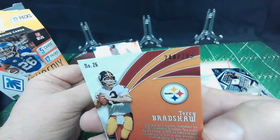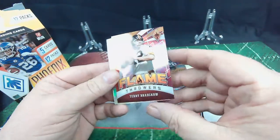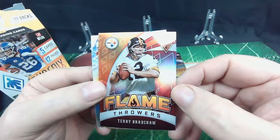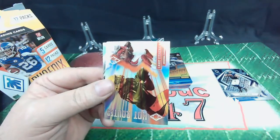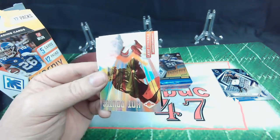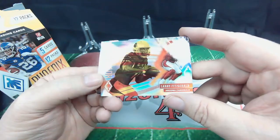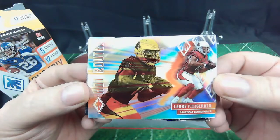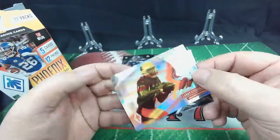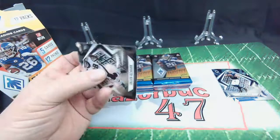It is numbered — numbered out of 299. Terry Bradshaw, he's a little bit younger in this picture. We'll pass that back to the sleeving secretary. And we got a Larry Fitzgerald Hot Routes — another of the nice inserts of this Phoenix pack. Hot Routes, Larry Fitzgerald. Pass that back as well.